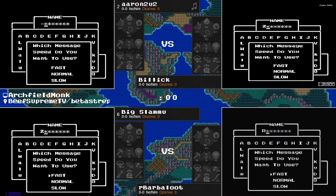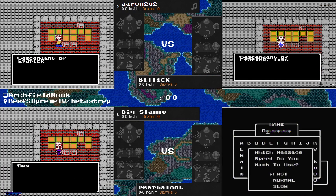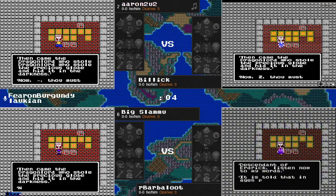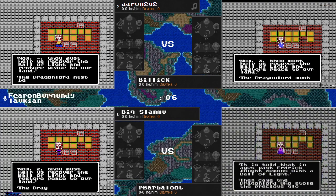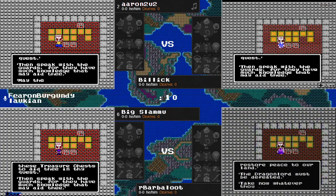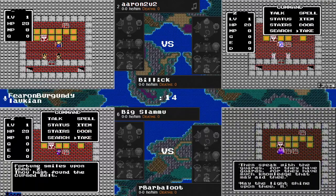And there you go — I was stalling for a little bit more time. This should be an interesting one. Aaron would tell you he's still sort of a newbie to this, but we know the names Aaron and Big Slamu. Billick and R. Barbaloot are a little bit less familiar, so we'll have to see what kind of showing they present in today's matchups. And now we're gonna get a look at these treasure chests.